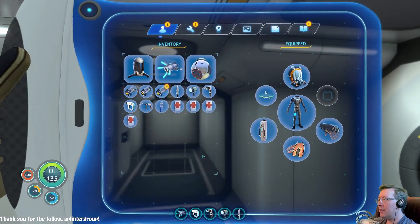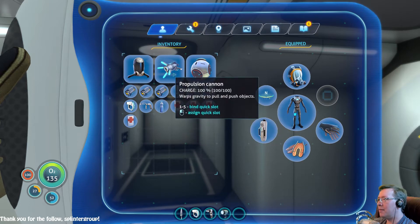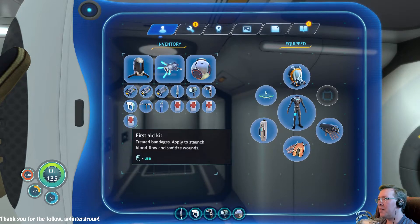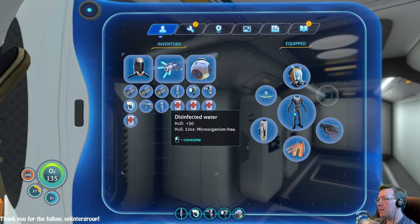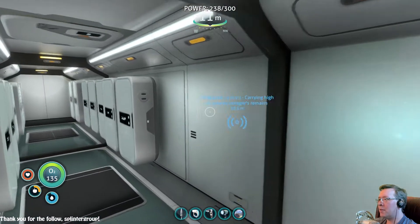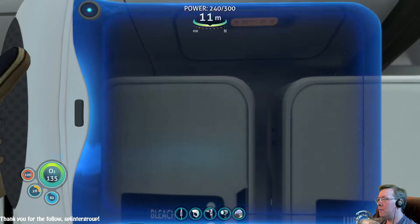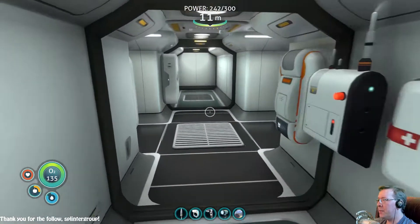Why did you take slot number one? Grumble. Knife goes there - you can take slot number five. Actually that's going to be slot number five, that's going to be what to test next. We're going to need food and water, so I guess we'll be hunting for that stuff next. We still have lots of water stored there, yeah - and not so much bleach, but enough. Yeah, food is going to be next I guess.